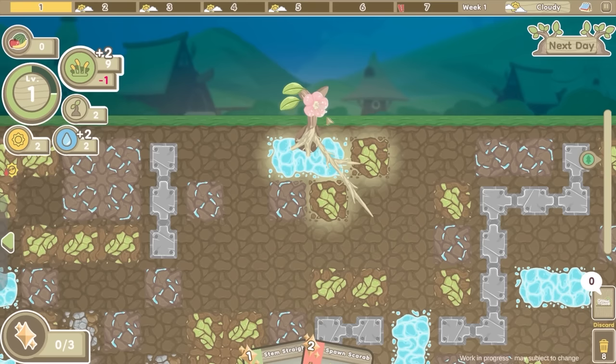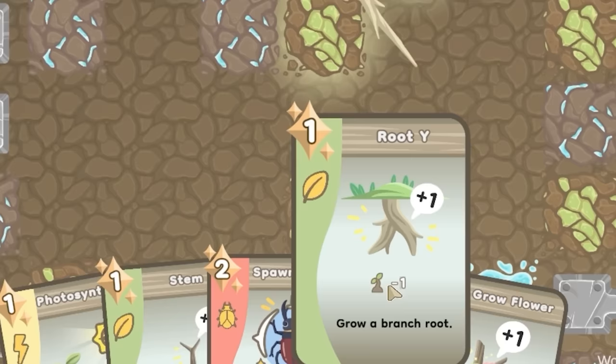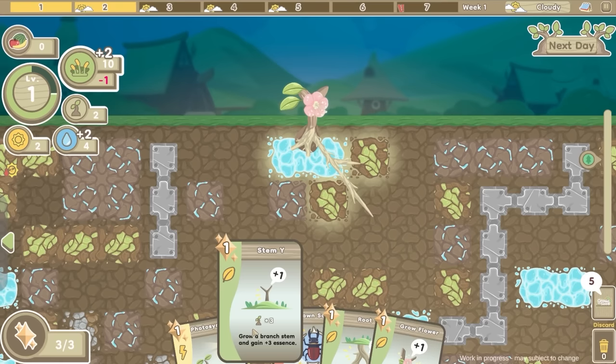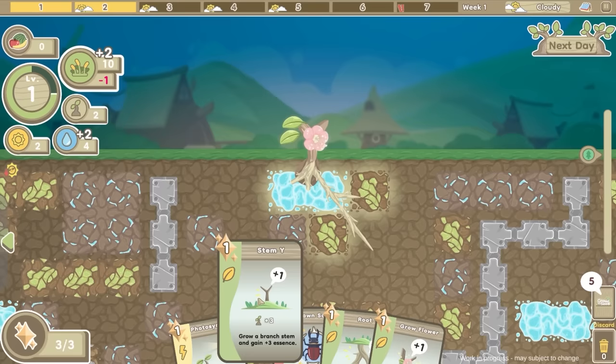We'll go to the next day and see what we got. So we got another root - it's worth noting we get minus one essence. I've only got two of them. Basically I need to keep adding stems to get more essence, which I can then spend on roots and defending cards as well - they require essence. So let's grow our tree a bit further.